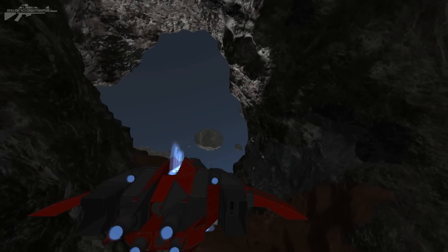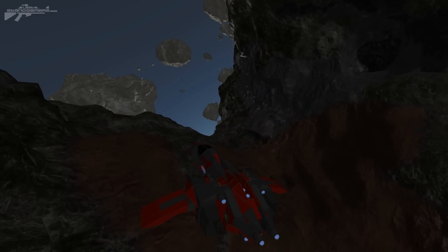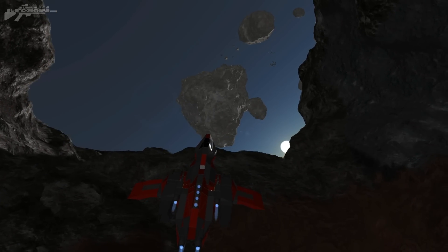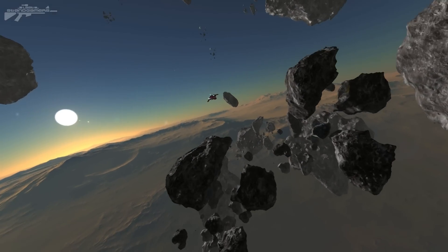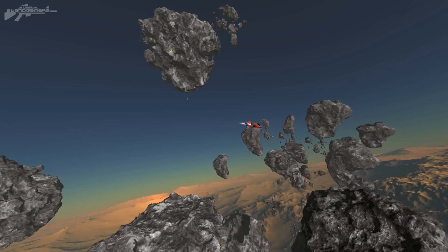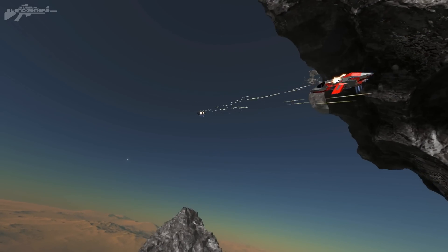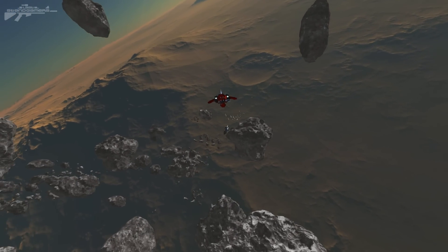Moving on to round two from Chi's perspective — his red ship is lurking within the asteroid. Players could start wherever they wanted this round and Chi decided to lurk in an asteroid, turning his thrusters on and off trying to detect Keith's ship before he gets a chance to strike. Chi jets off from the asteroid using his industrial thrust to get the speed he needs, pushing up to the opposite side of the asteroid field. Keith is on the opposite side too — you can see him coming out from behind a large asteroid to the left.